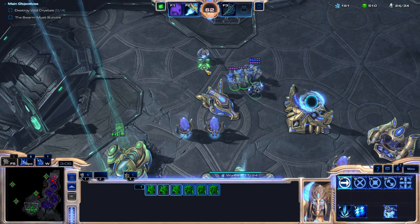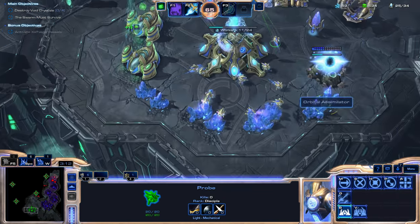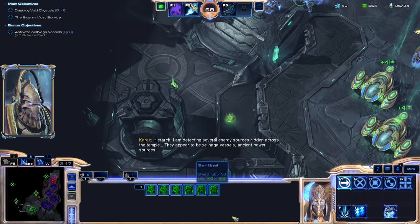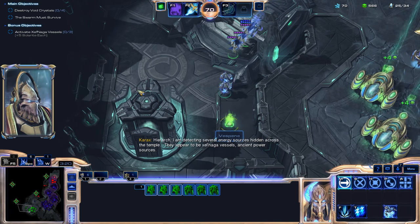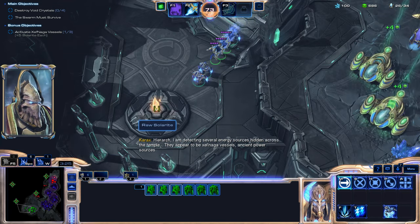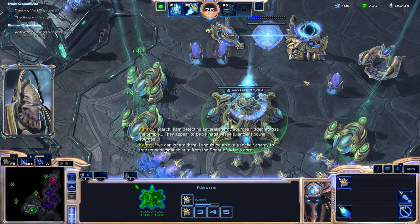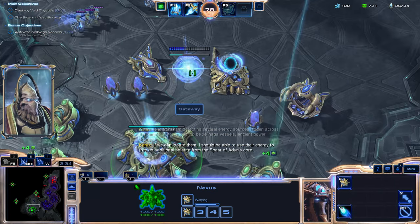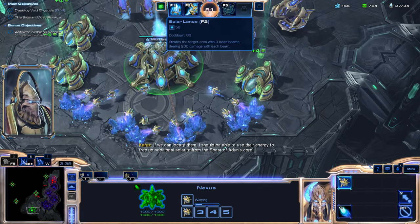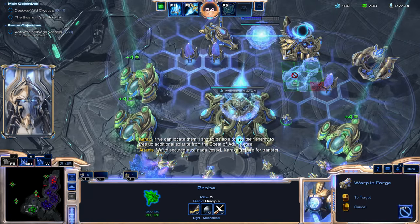Let's make another gateway. 'Hierarch, I am detecting several energy sources hidden across the temple. They appear to be Xel'Naga vessels — ancient power sources. If we can locate them, I should be able to use their energy to free up additional solarite from the Spear of Adun's core.' 'We've secured a Xel'Naga vessel, Karax. Prepare for transfer.'